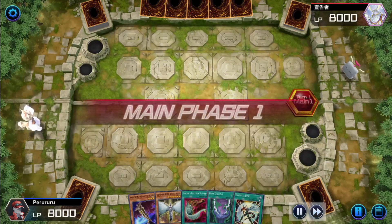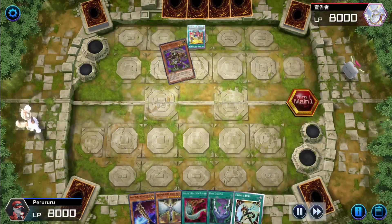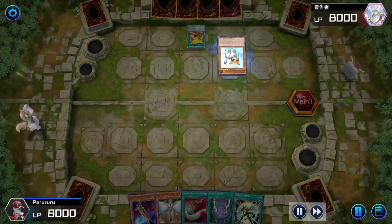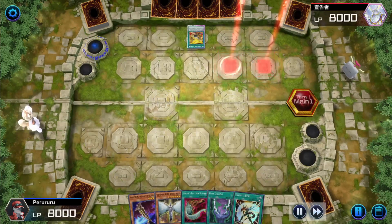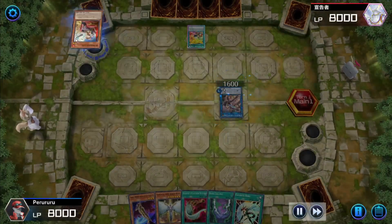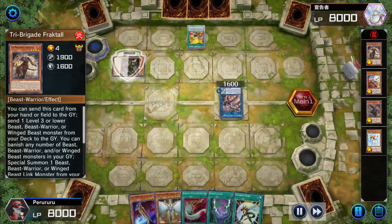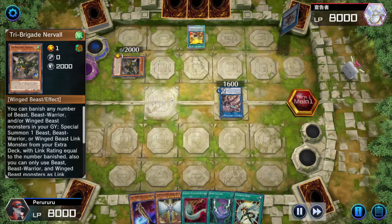Alright, so once again Peru's going to actually be going second and it looks like he's going against some Tri-Brigade Zodiac deck. Honestly, I don't think he's too worried. Let's see what this guy can do. He's going to summon out the Kit and then go with the Karas. After that, they're going to go into the Farajit, which is going to activate Kit's ability to toss out the Fractal into the grave and then get the Narval onto the field.